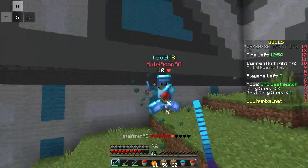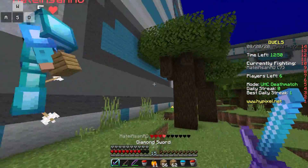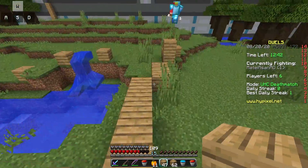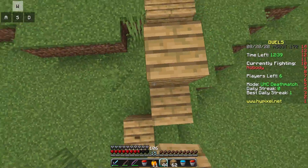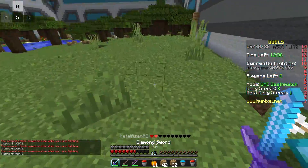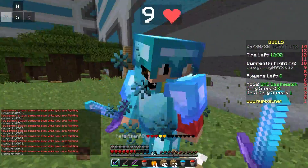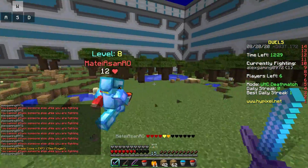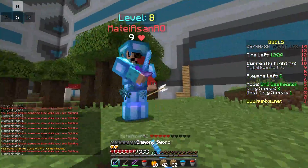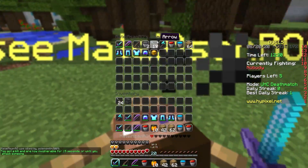We're just gonna get this guy - I don't even have any heads left and he doesn't either. He's putting an anvil down - what are you gonna do with an anvil? The thing I love about Hypixel is that the combat doesn't just go away. I got hit by someone else so now I'm combat tagged. That's one thing that's a bit broken - you can get combat tagged by other people. But we're back in combat now.